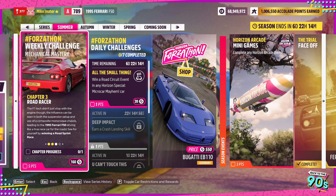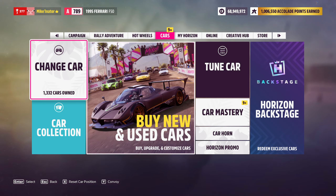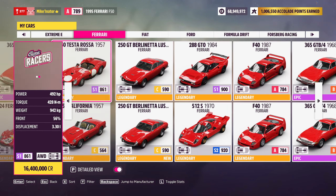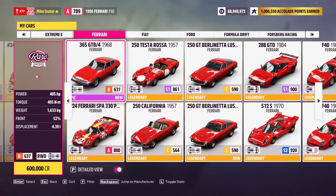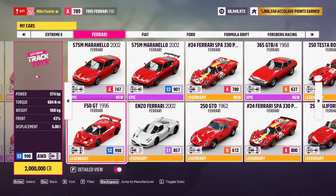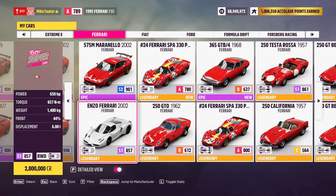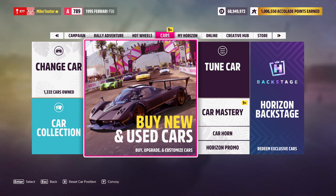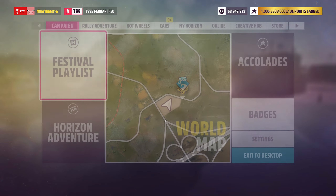First of all, chapter 1: you have to go into the Ferrari F50, not the F50 GT, which should be here. This one. So not this one, you have to go into the normal version. That is chapter 1.